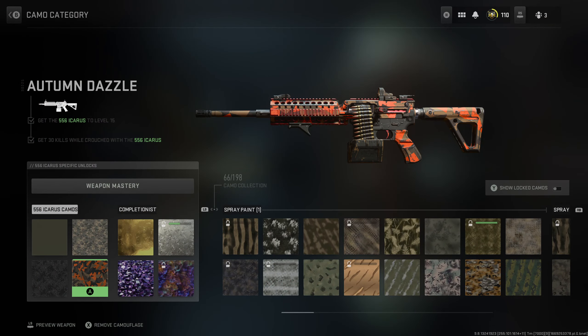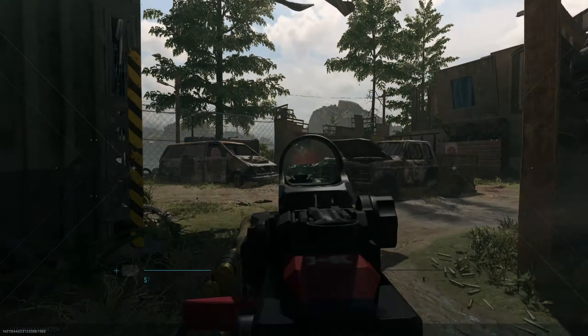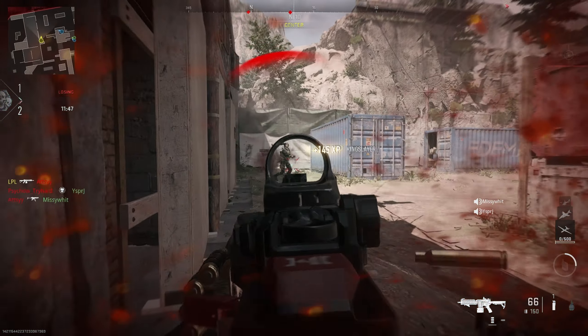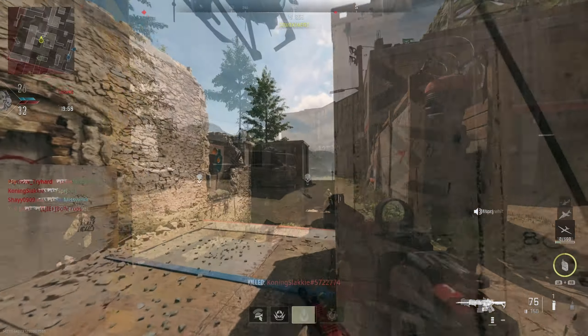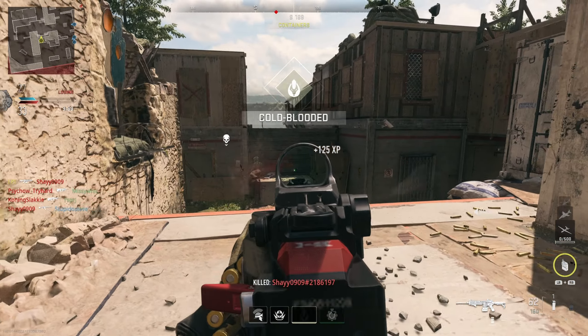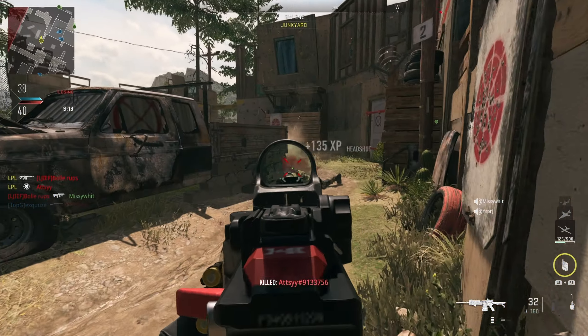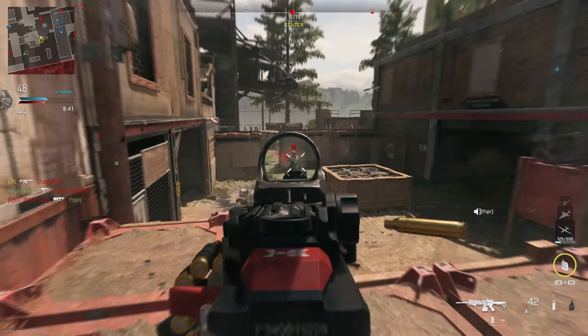Moving on to the fourth challenge, which is Autumn Dazzle — get 30 kills while crouched. It isn't that difficult, it's just more frustrating. You spend your whole time either crouch walking, crouching at a window, or slide cancelling corners so you're nice and low and ready for the kill. Personally I do try and slide as much as I can, but I find myself just slowly crouch walking everywhere.